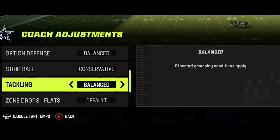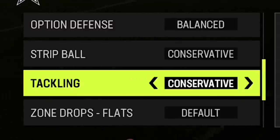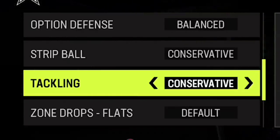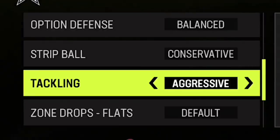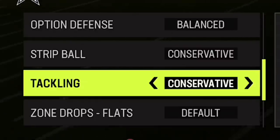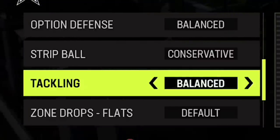When it comes to tackling, however, conservative is probably not the best way to go because it increases the chances of allowing yards after contact, which means you'll get a lot of fall forward animations. Aggressive is also a problem because you'll have higher broken tackles. So I typically just leave tackling on balanced.